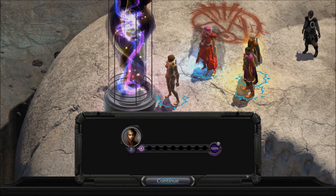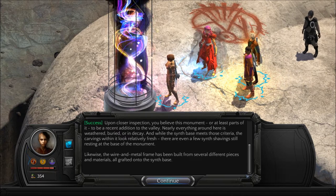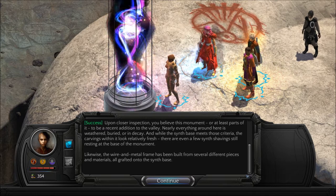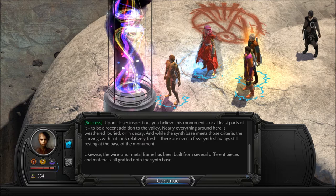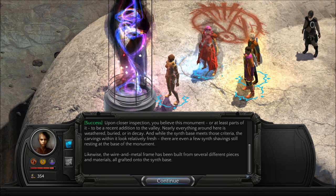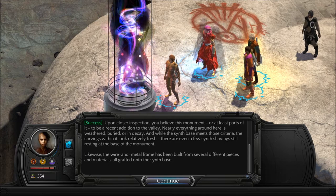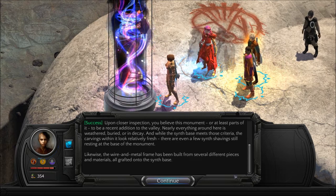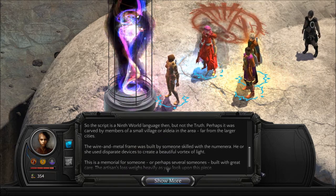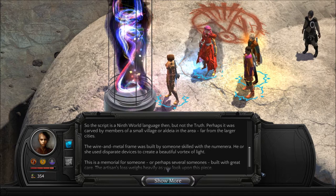We only need a little bit to go a long way. Upon closer inspection, you believe this monument, or at least parts of it, to be a recent addition to the valley. Nearly everything around here is weathered, buried, or in decay. While the synth base meets those criteria, the carvings within it look relatively fresh. There are even a few synth shavings still resting at the base. The wire and metal frame has been built from several different pieces and materials, grafted onto the synth base. The script is a Ninth World language, but not the Truth. Perhaps it was carved by members of a small village, or aldea, in the area, far from the larger cities.